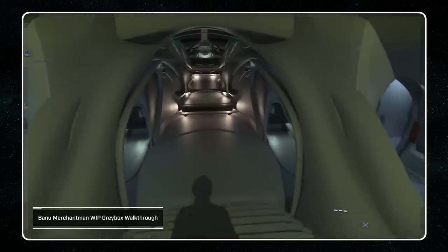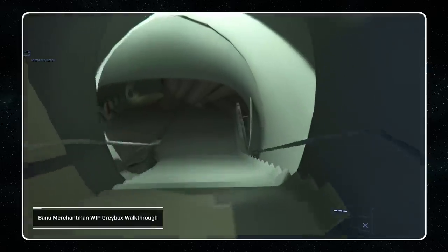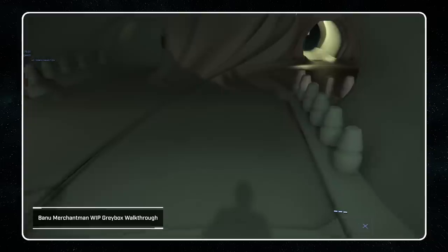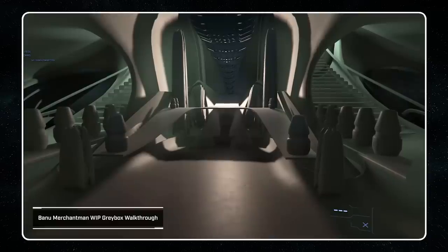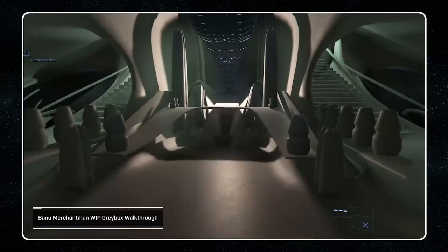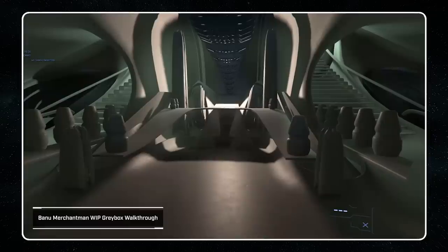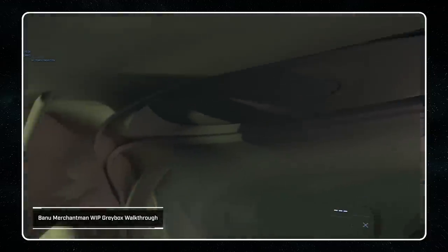I love that Xi'an anti-gravity navigator tech. Moving down from the bridge area, we then move into the sanctuary. The Banu are known for being very multicultural when it comes to their religious beliefs, so they have an entire area dedicated to worship and fortune — hoping the next trade deal is going to be a good one. This is at the end of the tree of life, which is how the entire ship is built around, and it was important to keep that feel running through the root of the ship.